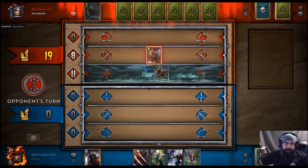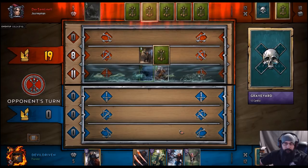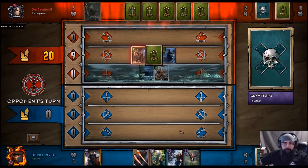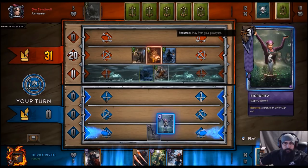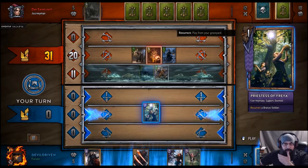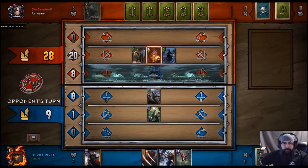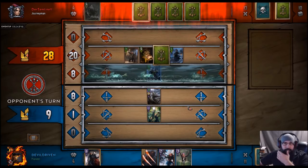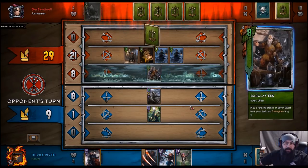Hopefully he doesn't have the answer. Does he have the ability to pull it out? That's fine. I think we get the Axeman going first. Then we get the other one out with the spear. If he's able to pull this out, I lose.